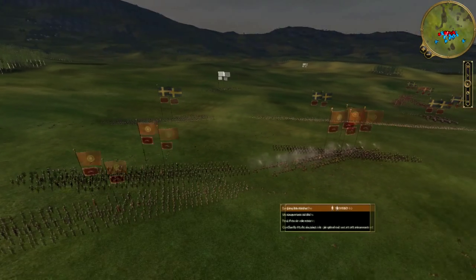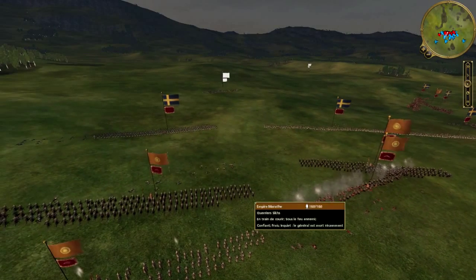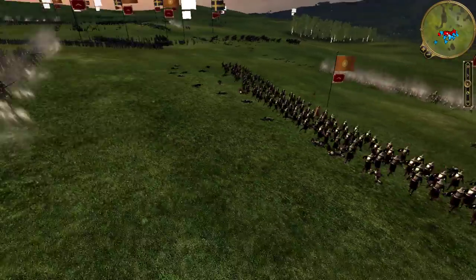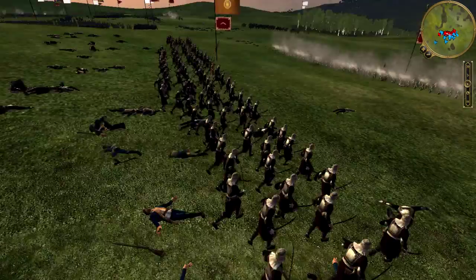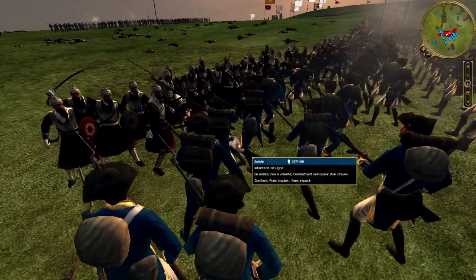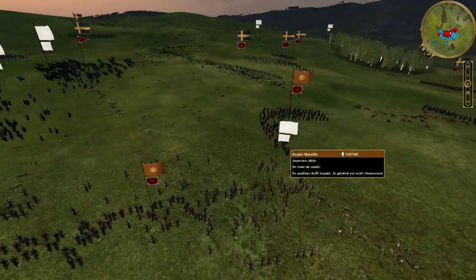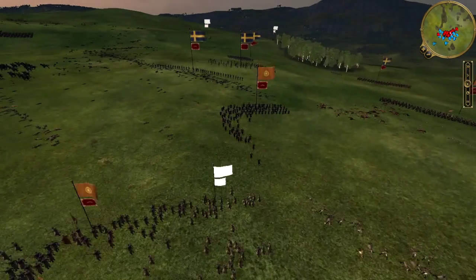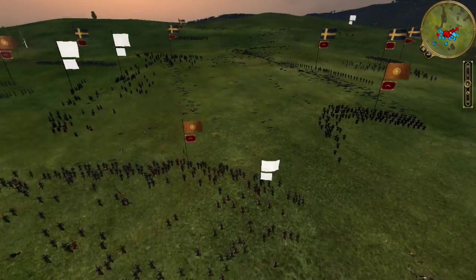Without hesitation, I decide to force the decision and engage my two close-combat regiments on the right flank, in order to try to overwhelm and annihilate the two last Swedish infantry regiments facing them. Immediately, a terrible melee engages at close quarters. But on my left flank, it turns into a nightmare — I have nearly four regiments fleeing under the blows of the Swedes, and my entire flank is on the verge of collapsing.